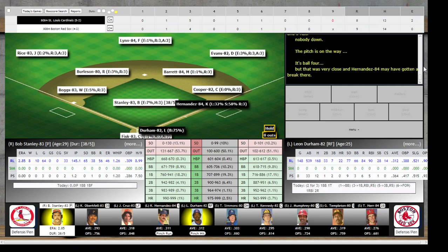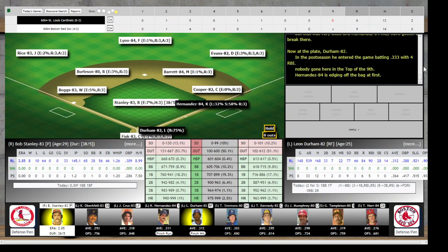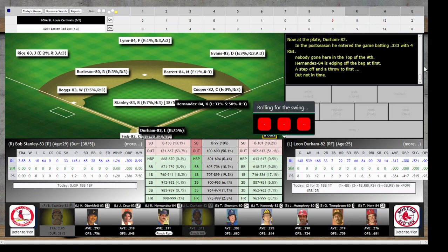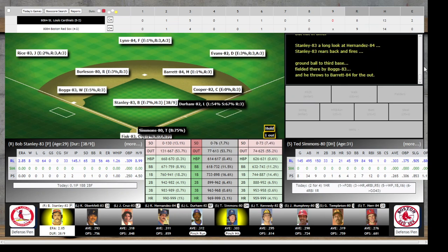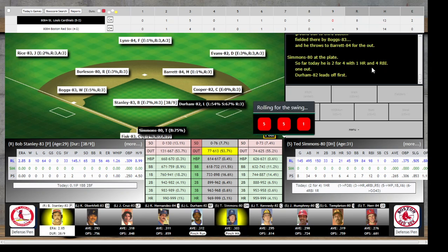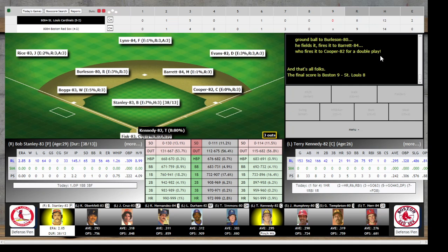Here's Keith Hernandez — ball four, and that's putting the tying run on first. It's Leon Durham, .364 in the postseason. Stanley takes a long look at Hernandez, rears back and fires — grounded down to third, fielded by Boggs, and he throws to Barrett for the out. Durham on first, one down. Simmons up, two for four with the homer — ground ball to Burleson, fields it, fires to Barrett, fires over to Cooper for the double play. And that's all folks! The final score is Boston 9, St. Louis 8. Boston ties the series up at two games apiece.